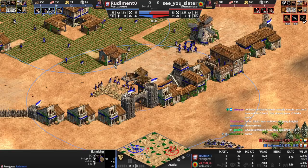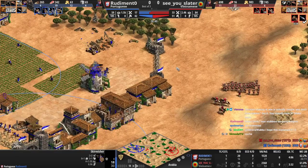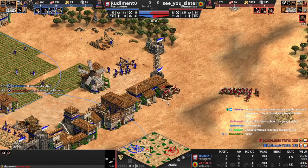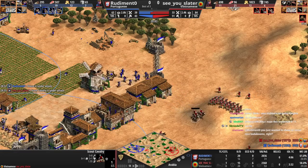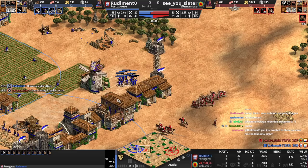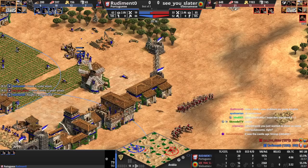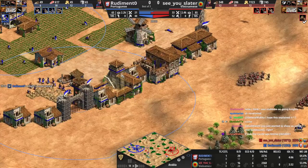He still has like double your army. You were set up for skirms and also against mass archers — you can still go knights, but what you need to do is click the skirm upgrade, kill his archers, and then go knights. You can't just make some skirms, not upgrade them, and then try to make some knights that aren't actually going to contribute. We still need elite skirm — you can't make this many skirms with Bodkin Arrow and then not get the most important upgrade.